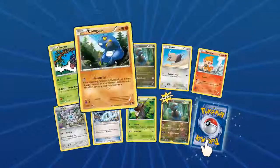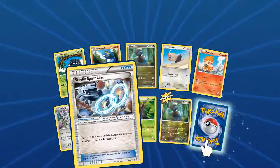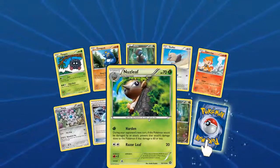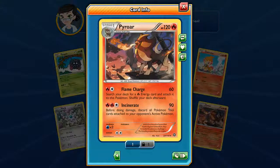Another pack — Tangela, Krokorok, Dino, Rufflet, Chimchar, Klang, Steelix Spirit Link, Nuzleaf — I like that Nuzleaf — Foil Dino, and a Pyroar with Flame Charge and Incinerate. I didn't even notice all these birds over here, that's pretty cool.